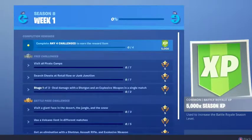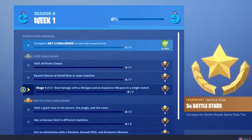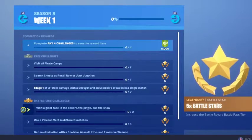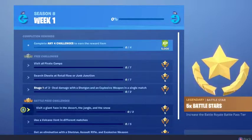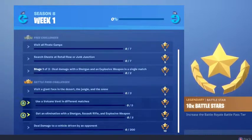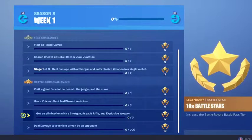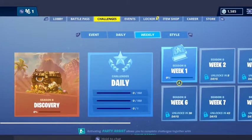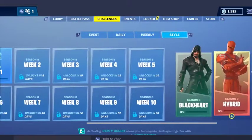Complete 84 challenges to win the reward. Visit all pirate camps, search chests in Retail Row, do damage with shotgun or explosive weapon, visit a giant face in the desert, the jungle, and the snow. The jungle's definitely a new locale. Use a volcano vent in different matches — that's new. Get an elimination with shotgun, AR, or explosive weapon. Deal damage to a vehicle driven by an opponent.